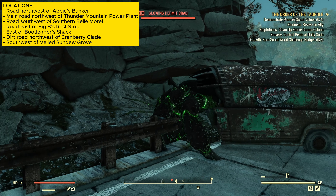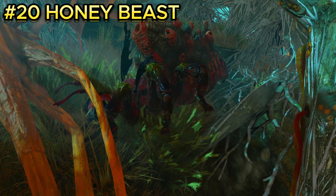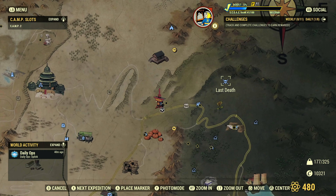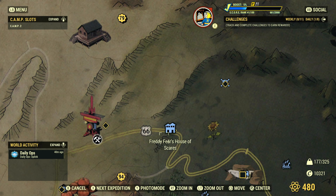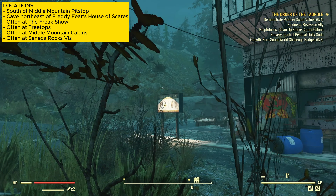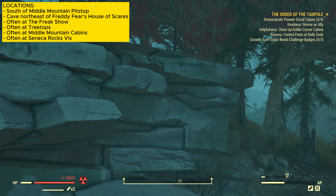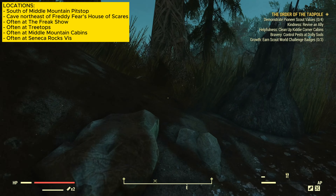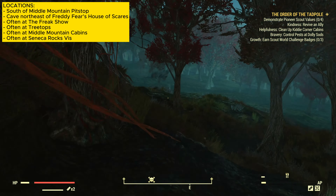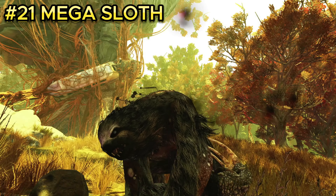Enemy number twenty is the honey beast. The unsettling thing about this creature is that it can spawn bees at will. It is located northeast of Fettie's Fears. Spawn at Fettie Fears House of Scares and head northeast. Follow the compass in the top right of your map and head to a cave, which won't be a named location. Inside there will be two honey beasts you can kill and farm.